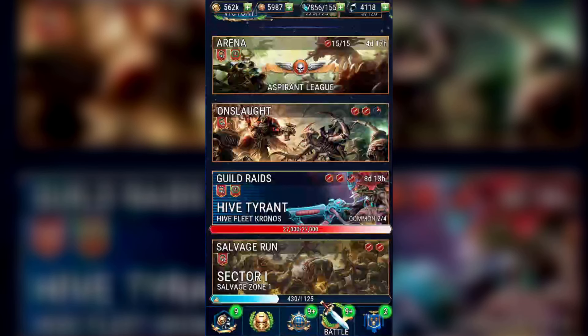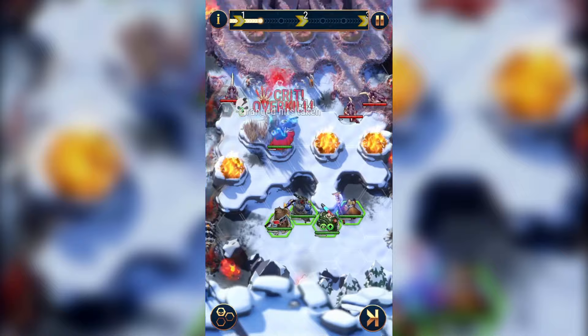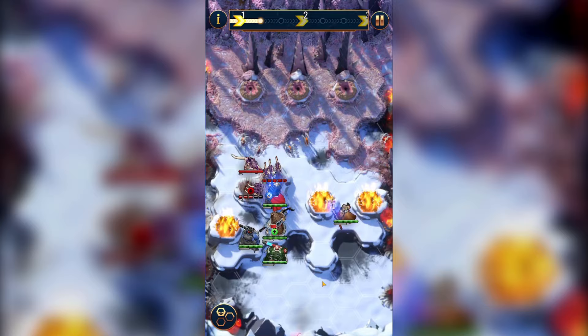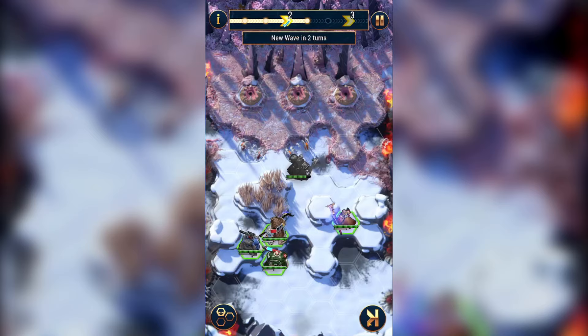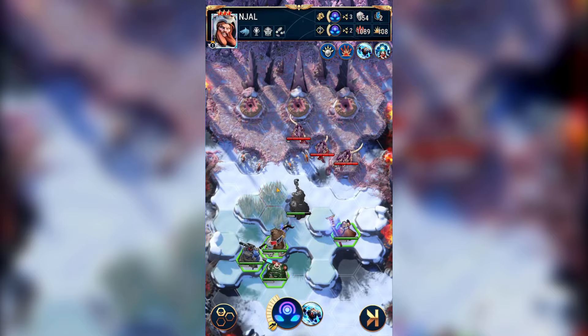Mission 9 has us dealing 7,500 psychic damage and killing 75 enemies with ranged attacks. I will use one saved Onslaught token to do the bulk of the damage, bringing a full ranged team with Psykers in there. At higher levels of Onslaughts you can easily get 50 kills. Save the remaining tokens for later. To get the rest of your ranged kills, three good missions work: Octarius 7 where you kill Grots, Mirror Octarius 61 where you also kill Grots, and Indomitus 37 where you kill Scarabs — all for only 6 energy.